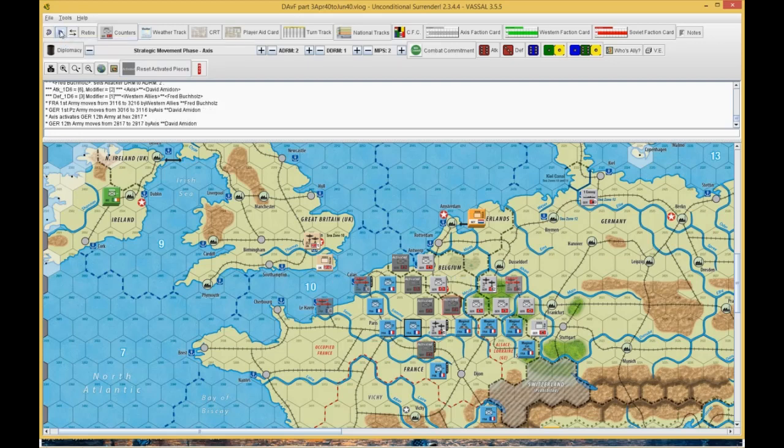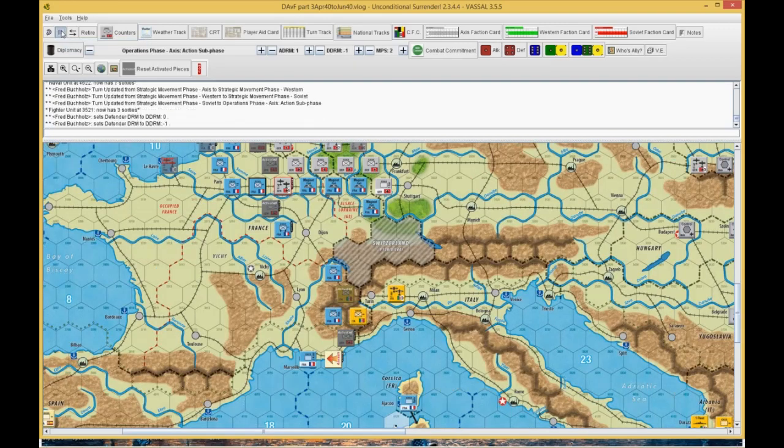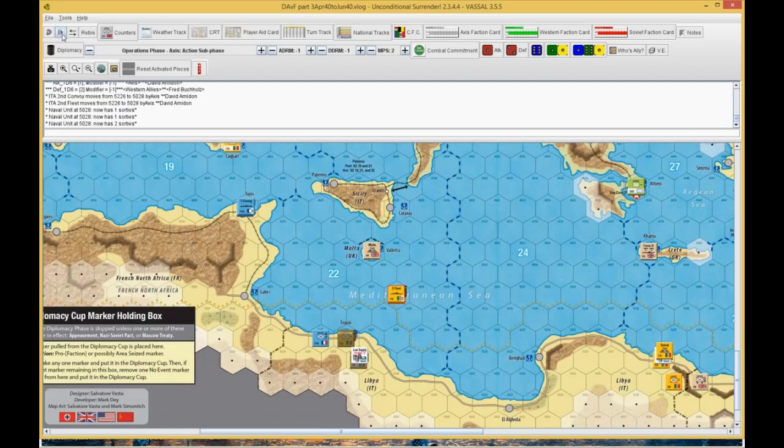He moved this infantry in — it's a plus one to plus one. He rolled a two and I rolled a five — he was trying to get me flipped but couldn't. Then we were trying to get back to the strategic movement we never got to do. Now we're into his supply phase. He's trying to run supply out of here for the infantry unit. I'm attacking him with the French fleet.